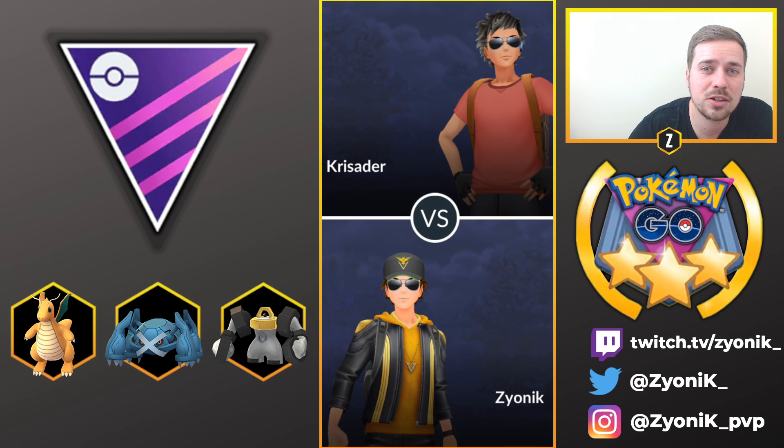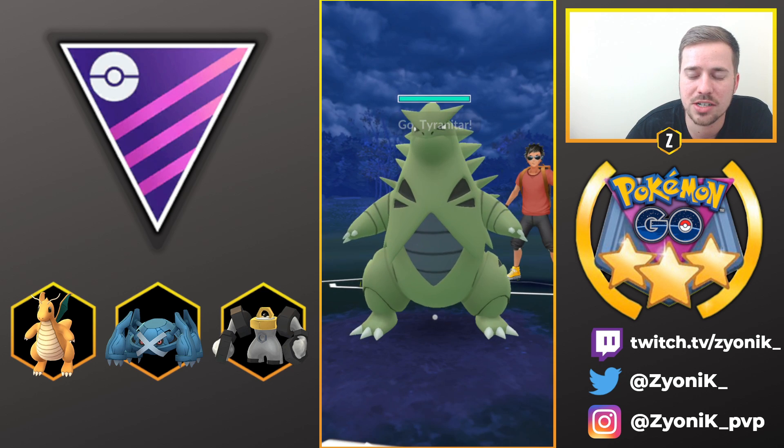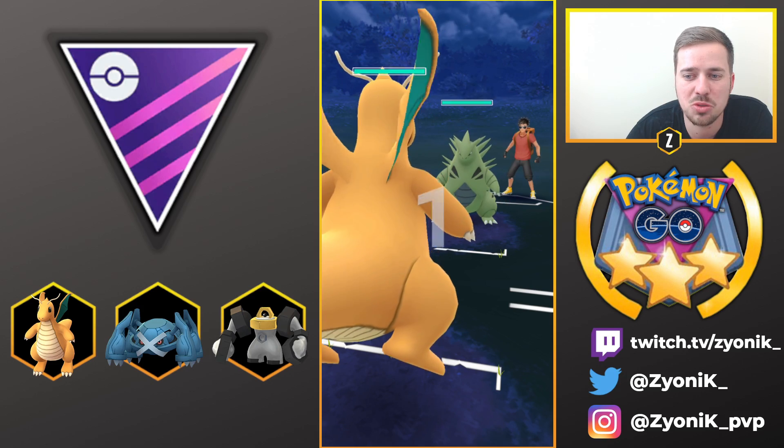In this first battle we are up against Crusader — thank you for this battle, it was really awesome. We have a bad lead, Dragonite into Tyranitar, so what we're going to do is swap out into Melmetal.